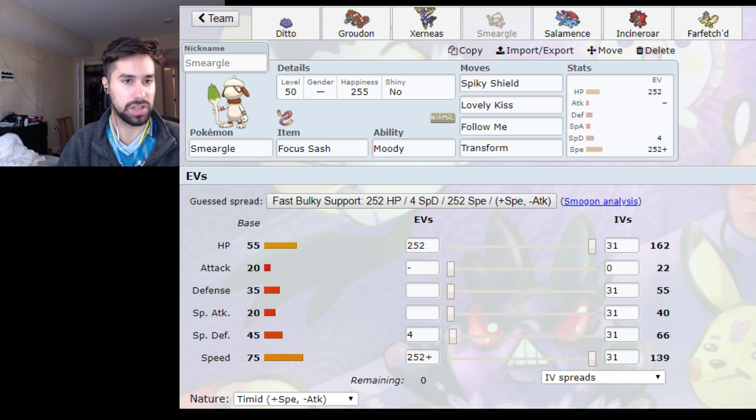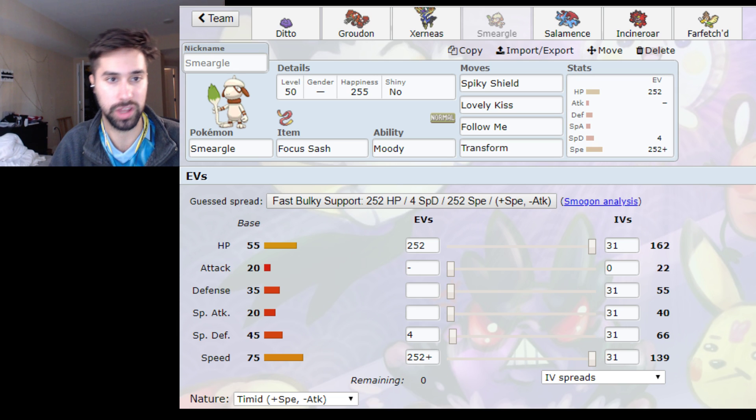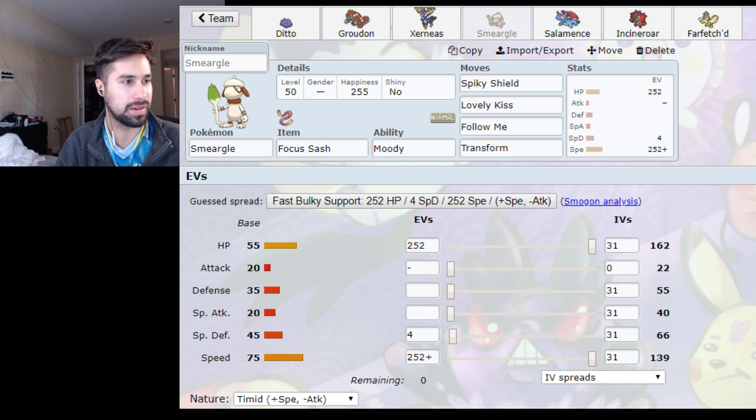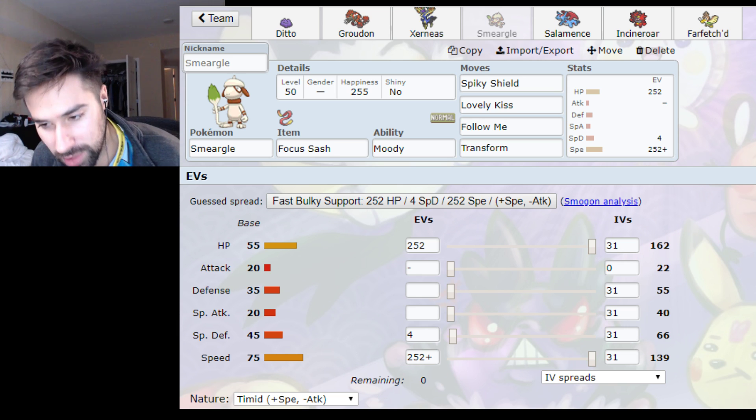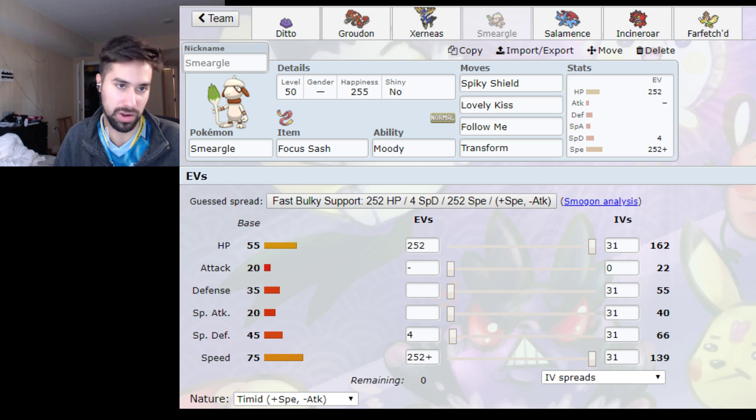I added Smeargle because I wanted to have fun — and by fun, I mean make other people not have fun. I hate Smeargle. It's such a stupid Pokemon. I actually meant to change Lovely Kiss to Spore but just didn't feel like it. I did miss a Lovely Kiss at some point this weekend, at least once. I think I did hit a Lovely Kiss on a Venusaur, so maybe Lovely Kiss was the right choice. This was the change I made over Farfetch'd — the original team was the first six, then I decided to use Farfetch'd at Atlantic City, and now for Richmond I tried Smeargle.